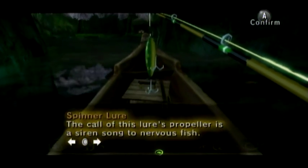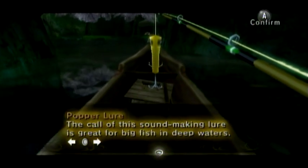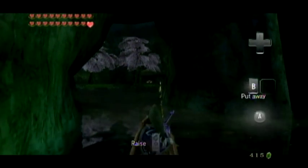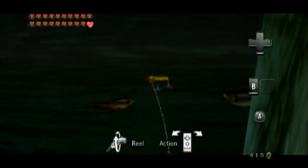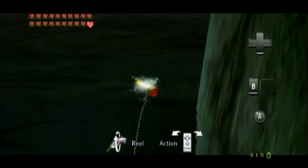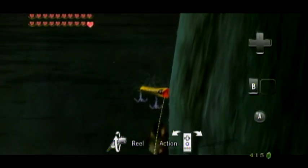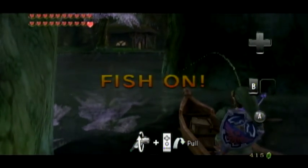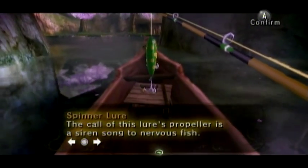The first one I'm going to use is the popper lure. This guy works by splashing the surface of the water, and pleasingly, that doesn't scare the fish away. In fact, it's supposedly good for catching fish deeper underwater. Now, you've already seen me catch fish, so I'm just going to give a demonstration of the lures in action and then move on. Amusingly, I was trying to catch this exact bass for a good while but he never took notice of my lure. This one actually attracted him — so well done, popper lure.